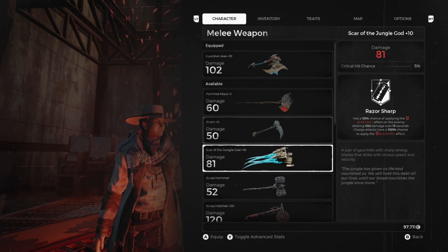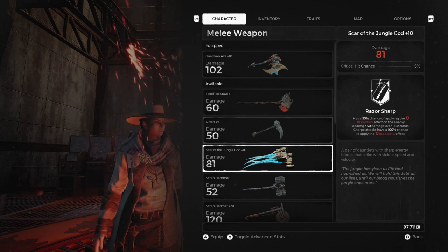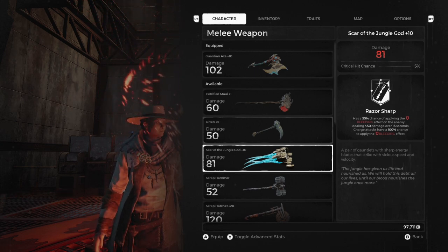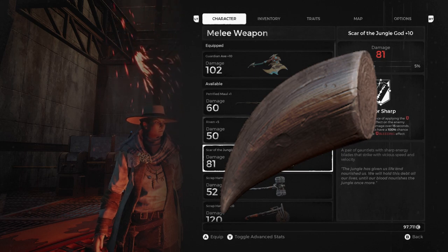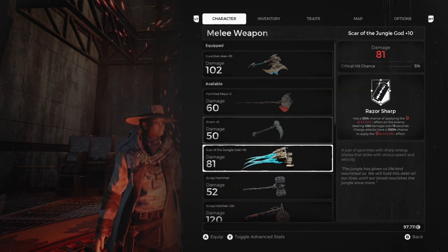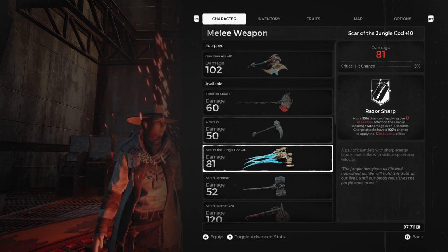As I previously said, if you actually choose to do the lullaby for the Ravager, you get a crafting material called the Stalker's Claw, which I'll show on screen right now. With that you're able to craft the Scar of the Jungle God — the blue claws I have right here. These are pretty awesome, really cool and very unique looking, flashy — one of those weapons people like to put on just to show off a little bit.